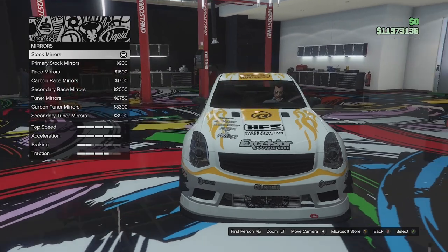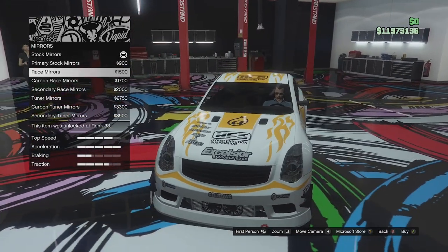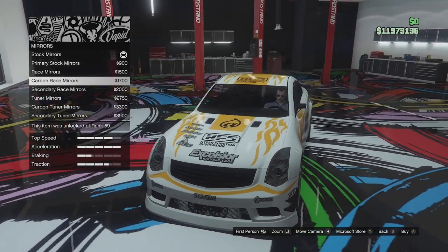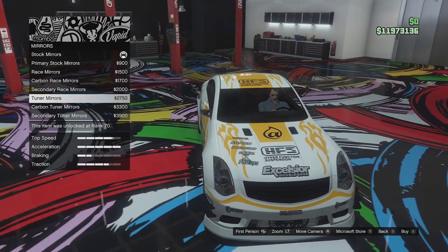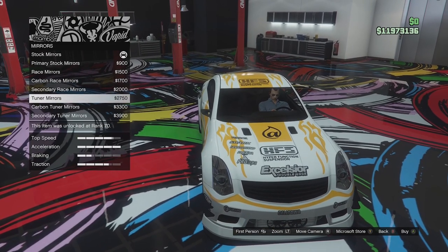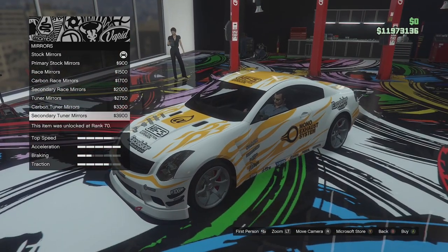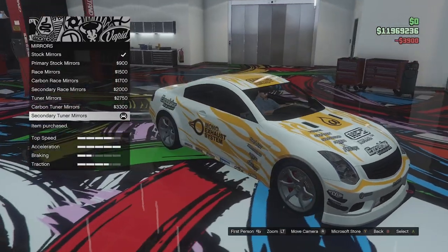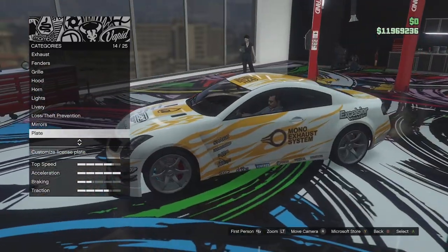Mirror options: we've got standard mirrors, primary ones, race ones which are like little ones, a carbon version, secondary version, and then the tuna in carbon and secondary. I'm going to go for the tuna mirrors in secondary because I want to make them white to match whatever colour we do the body.